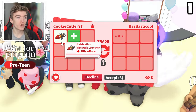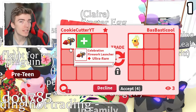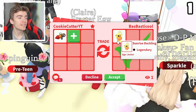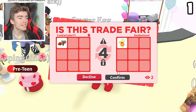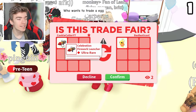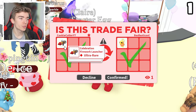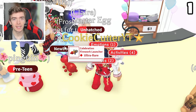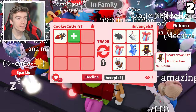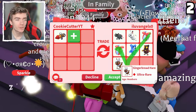This is the first trade request and I'm going to accept whatever they offer me because it's the first trade. That's actually pretty decent to be fair. Let's hit accept and get our first legendary, trading away our first celebration firework launcher. These items are ultra rare and only time limited. The offer includes a gingerbread hair, water moon bear, scarecrow cat, and two Christmas future eggs.